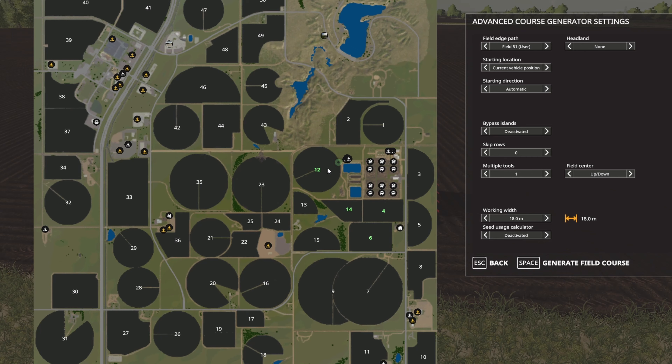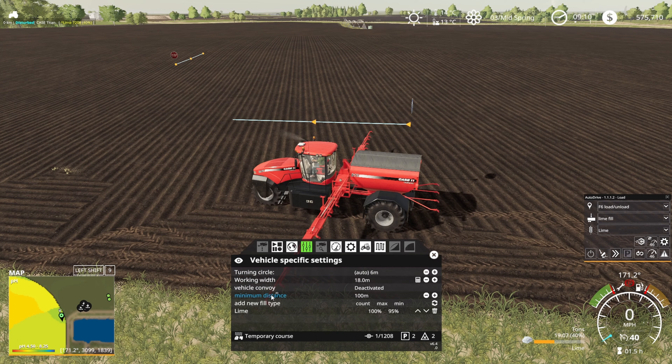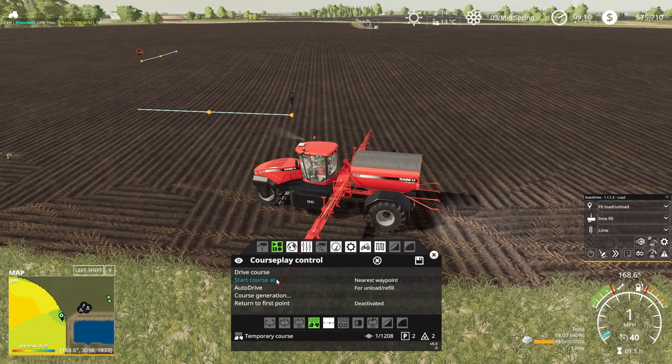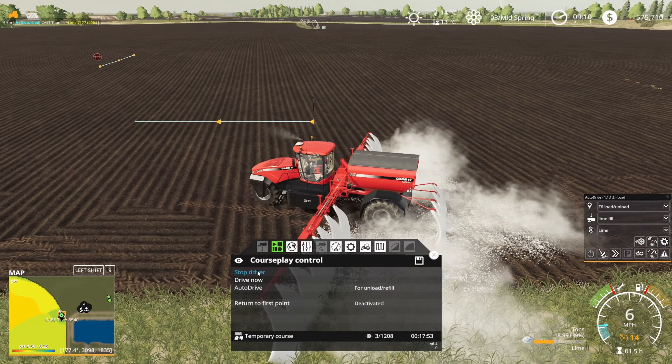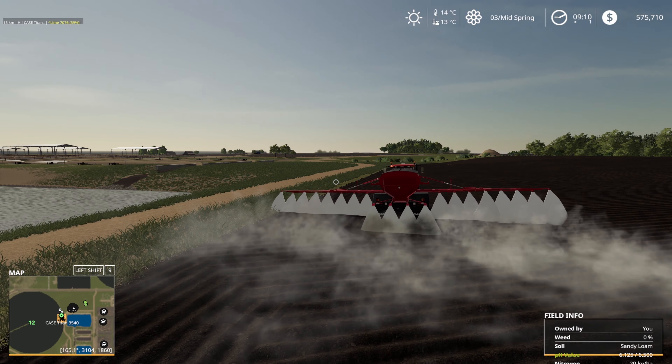Field 51 should be this - what I'm calling the right hand side, but it's pretty much always the left hand side when I look at it because I come at it from the farm now. I think we'll do two headland passes just to be safe, smooth, a 15% overlap because I seem to like that at the moment, and we'll hit course generation. That looks okay. We have CoursePlay set up over here, CoursePlay auto drive set up to go and fill up with lime. We'll put auto drive on to do filling and loading. We already have lime set, so if I take the parking brake off and hit drive course, you should be good. We're on automatic application, so we'll just leave that to go.